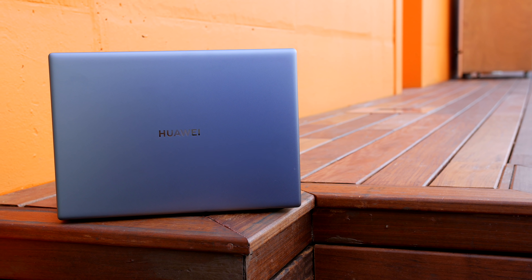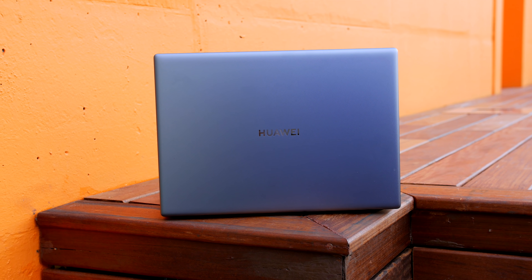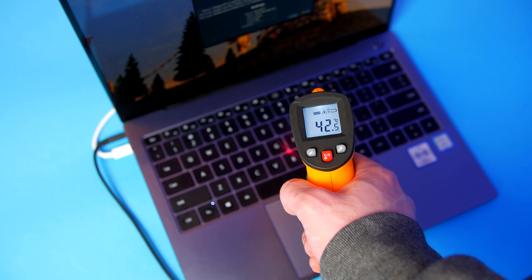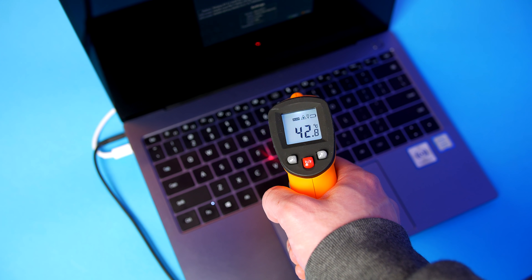With the X Pro being so thin I was very curious to see how temperatures would react while benchmarking. They hit around the 80 to 90 degree mark, so it wasn't actually too terrible, and while gaming it was obviously a little bit lower. One thing worth noting is that the keyboard area does get a little bit warm — around 42-43 degrees at its hottest point — so playing games like Rocket League or GTA 5 with a controller is obviously a lot more comfortable, though I did play a good few hours of Apex without any issues at all.